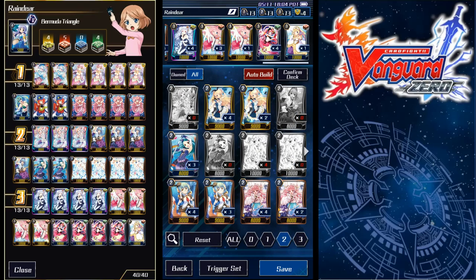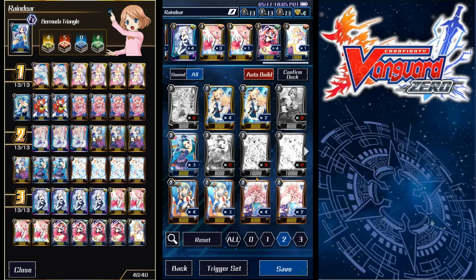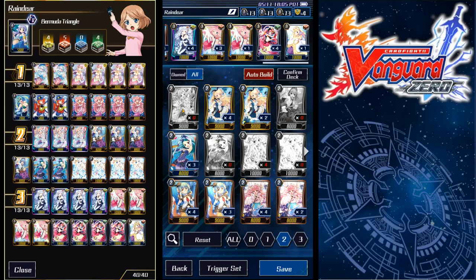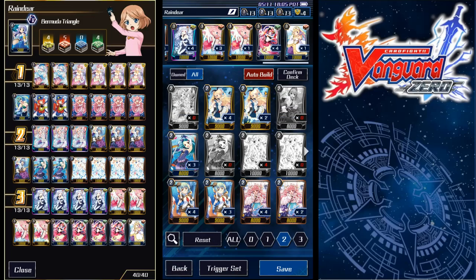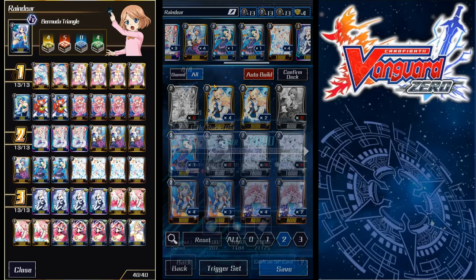For the grade two lineup, we run four of Tope Isle Aqua — basically standard stuff. Two Flute; I would run one Flute if I had a fourth Perla. So if you want to improve the deck, you definitely want to run four Perla — I'm waiting to be able to craft a fourth one. The Perla sisters are basically what makes the deck have a very strong draw engine, so four of her would be preferred. Then you'd run one Flute, four Aqua, and four Girls Rock Rio.